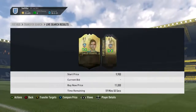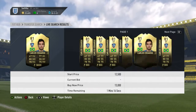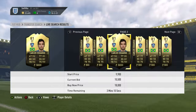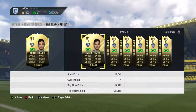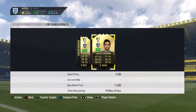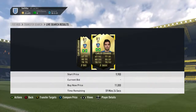As you can see here, this guy as well — there are two on the market for around the same price. They're both going for 10k, and the next one on the market seems to be going for 13k. So if you had the money, you could pick both of these up and sell them for 12,500, and make 2k on both players.